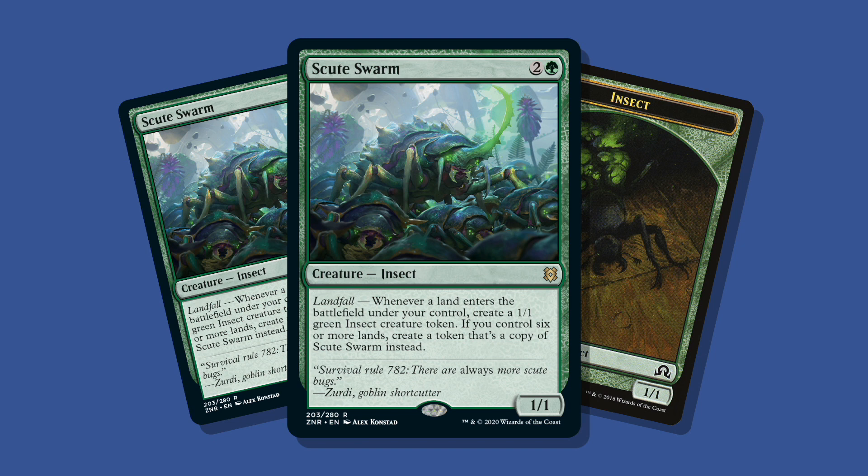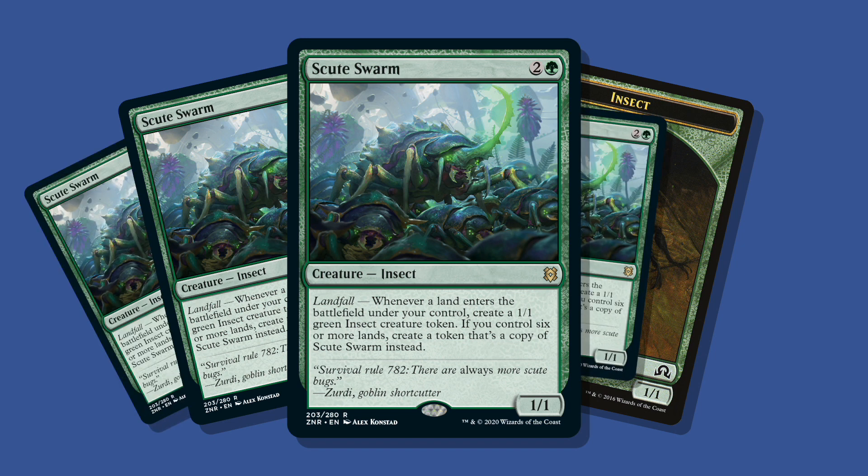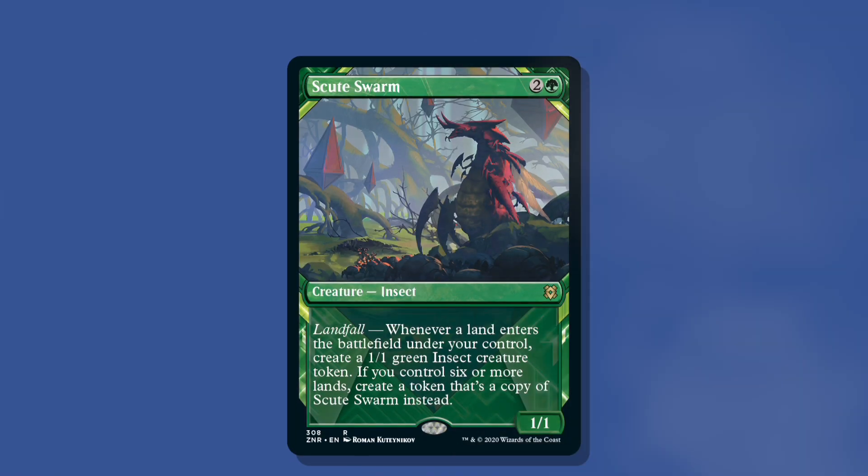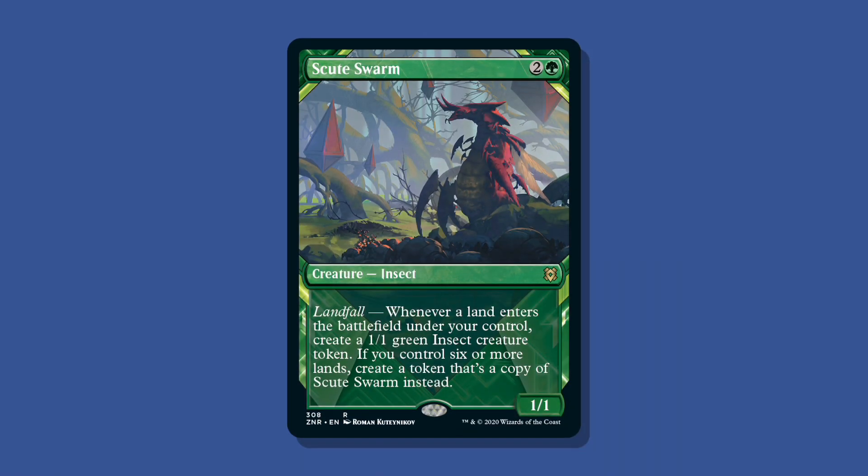Then the next time you play a land, you get 2 more copies of Scoot Swarm, and then it gets out of hand in a real hurry. And since it's a landfall card, it has this great showcase art. There are ALWAYS more Scoot Bugs.